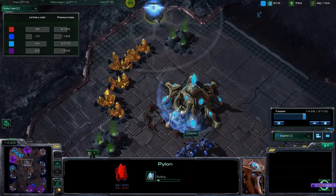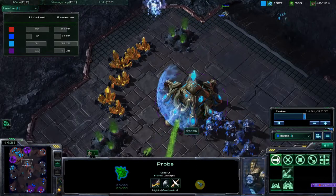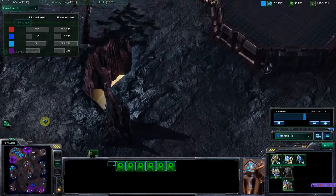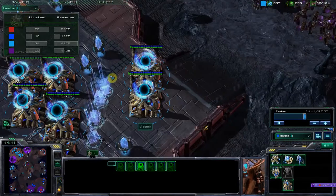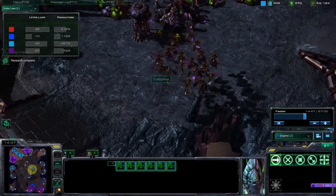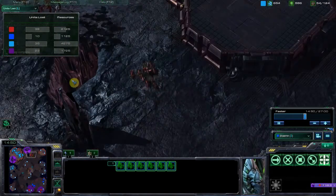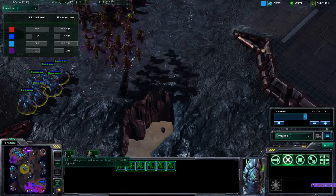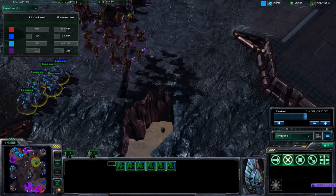This Nexus already finished and I'm going to have to cancel that — thankfully they don't scout my hidden expansion. This Nexus cancellation is a 400 mineral loss for me. Now I'm warping in units since my warp gates cooled down, going straight for stalkers. He's got mutas — the mutas are going to be pretty decent.